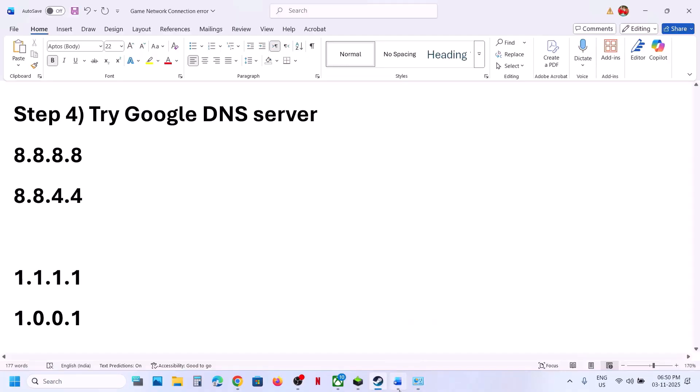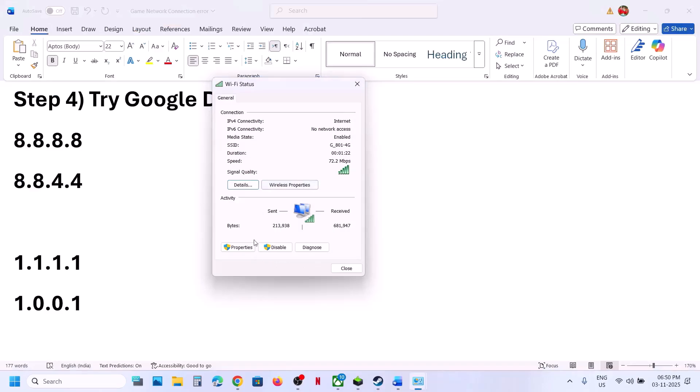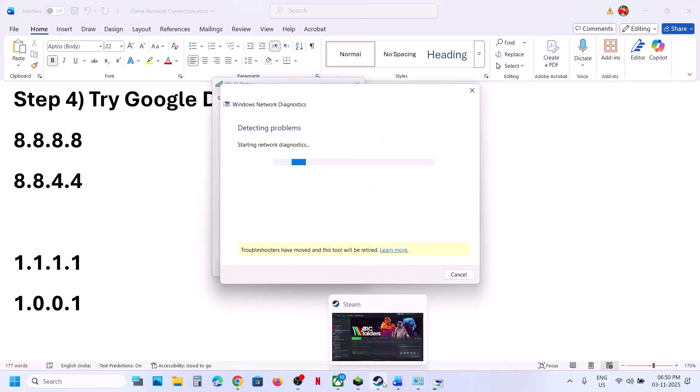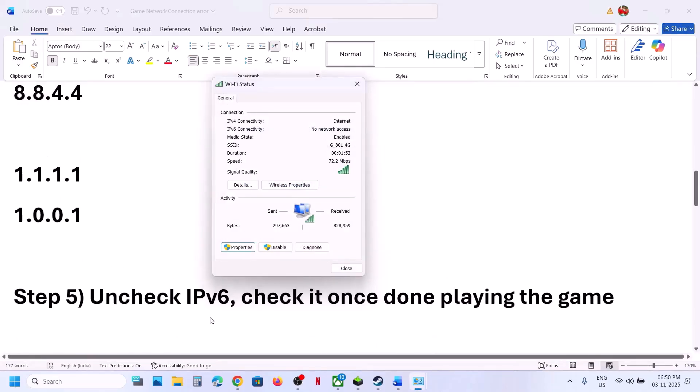Check 'Validate settings upon exit,' click OK, close, and relaunch the game. If still not working, go back to Properties, select Internet Protocol Version 4, and this time type 1.1.1.1 for Preferred and 1.0.0.1 for Alternate. Check 'Validate settings upon exit,' click OK, close, and relaunch the game.